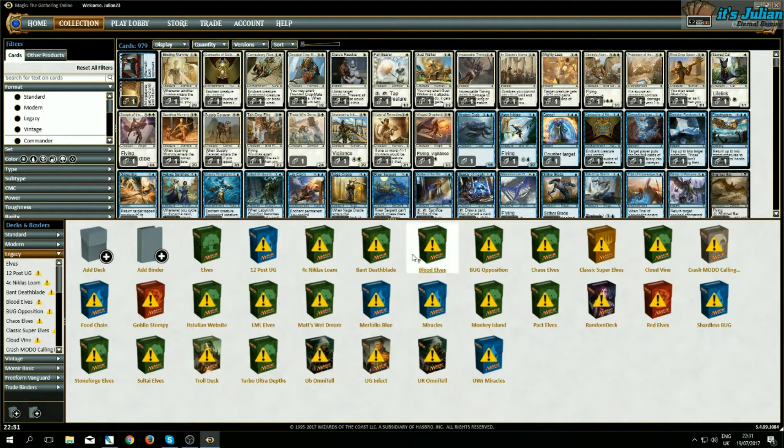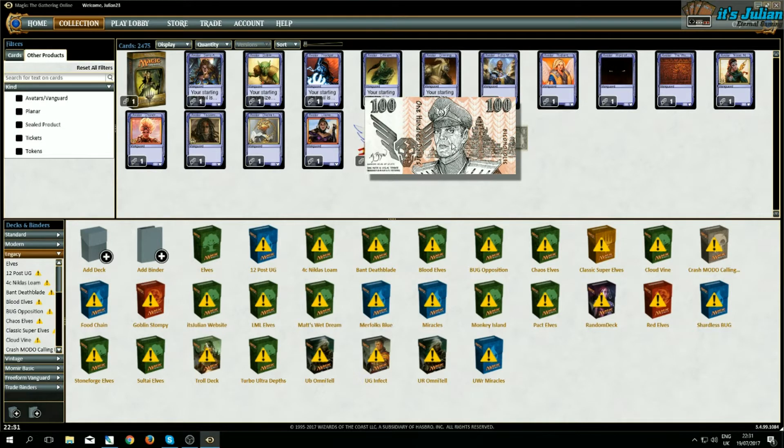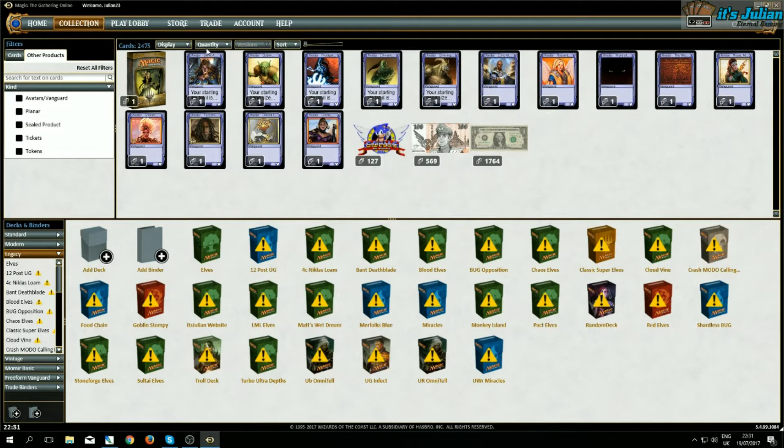The collection is the only thing I didn't change. You can also change the deck boxes if you want to, but you don't have to. For items: we already saw the event tickets. I changed the play points — I think they're called play points — to Bison Bucks, which I thought was fitting. I replaced the qualifier points that I have no use for with the Sonic logo.